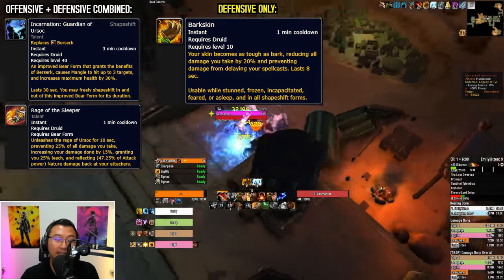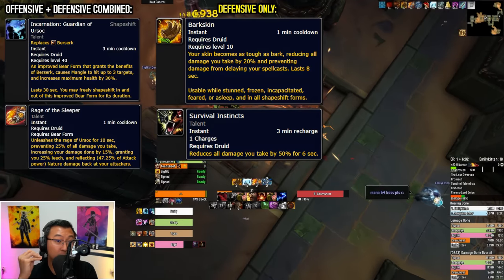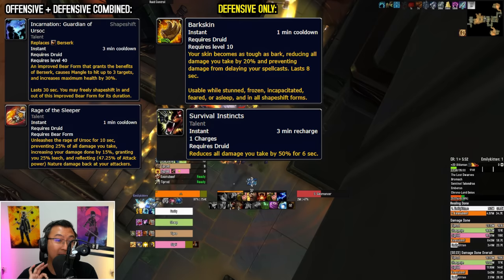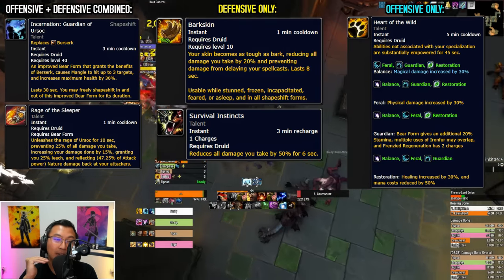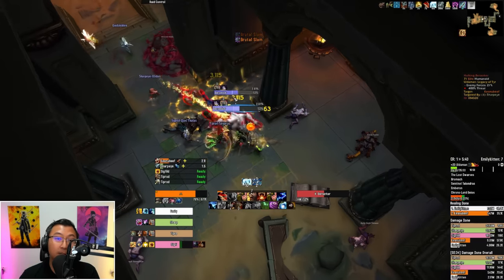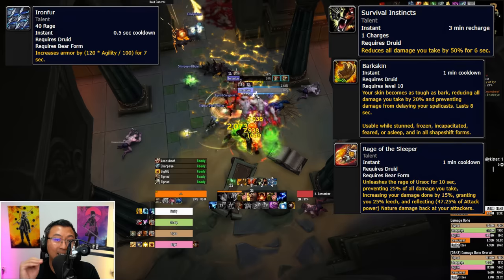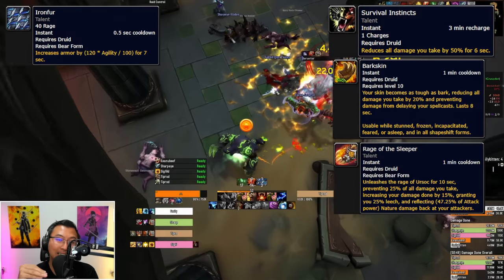The first defensive-only cooldown is Barkskin — a flat 20% damage reduction on a short cooldown. Next is Survival Instincts, your strongest defensive, providing 50% damage reduction for 6 seconds but with the longest cooldown. Some talent builds also include a purely offensive cooldown called Heart of the Wild, which increases your physical and Moonfire damage but is on a long cooldown. Bears are very resilient against physical damage due to Iron Fur, but vulnerable to magical and bleed damage, so use Survival Instincts, Barkskin, and Rage of the Sleeper at the correct times for substantial damage reduction against all damage types.